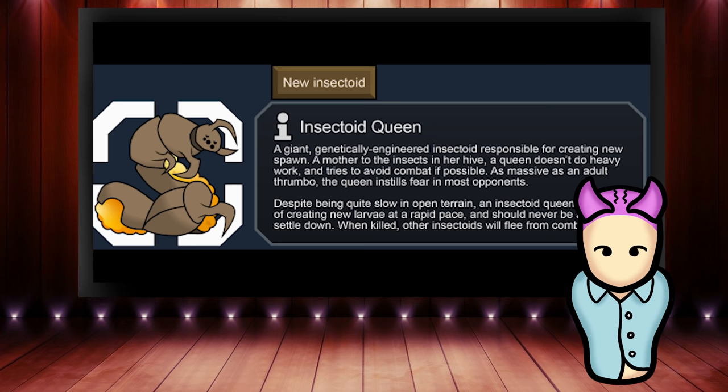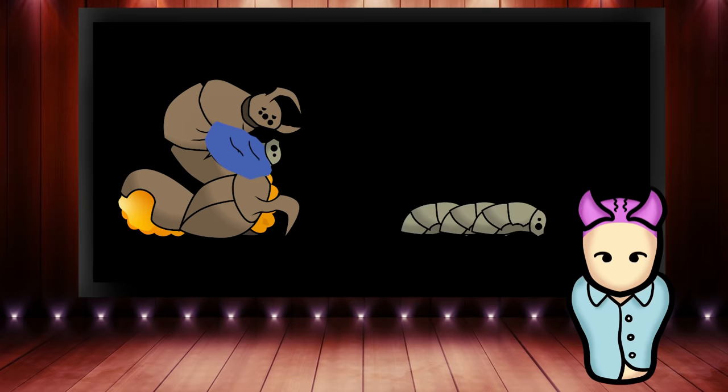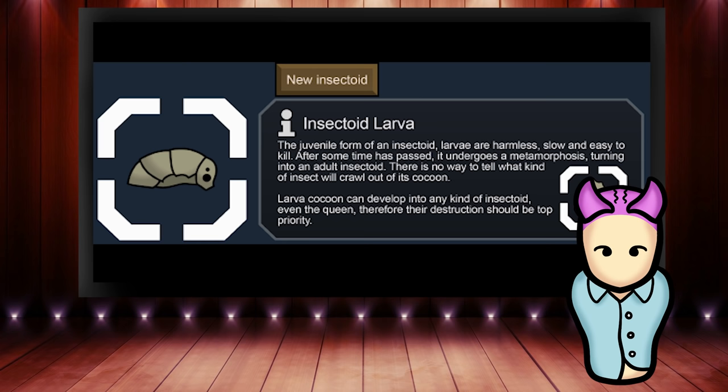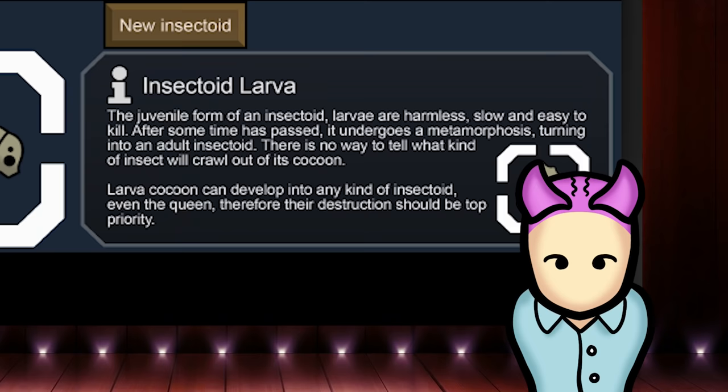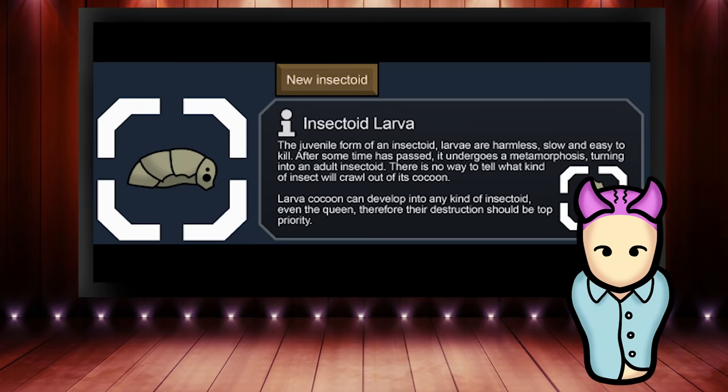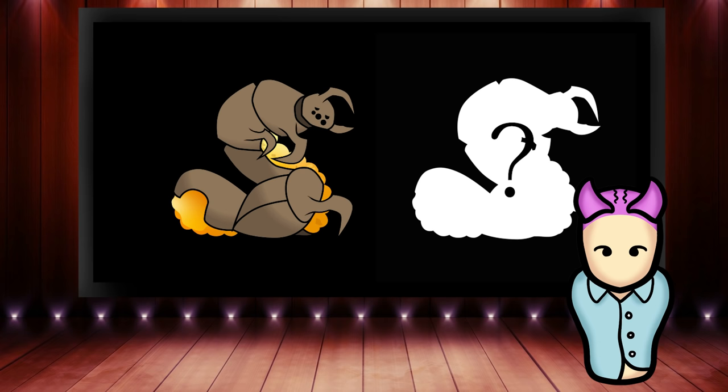Like real insectoid queens, she can pump out larvae quickly, which means you'll need to kill her to cut off any reinforcements. Killing the queen also has the added bonus of making all nearby insectoids flee from combat. The insectoid larvae a queen produces are harmless and easily taken down, but if left long enough, they can metamorphose into random adult insectoids ranging from a queen to other deadlier variants.